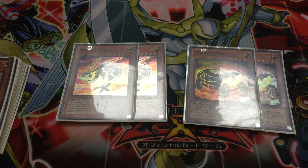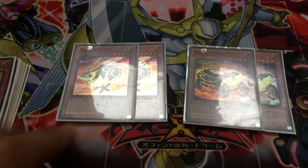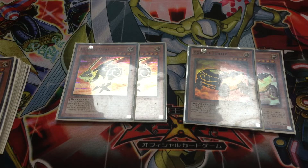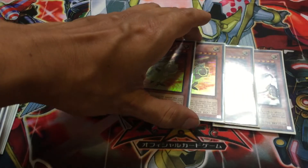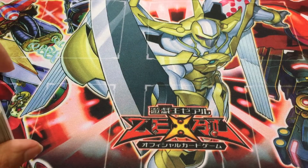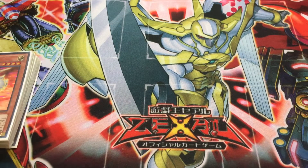The next cards are two Bujingi Hare and two Bujingi Turtle. Bujingi Hare prevents monsters from being destroyed by battle or card effects once, while you banish a Beast Warrior-type Bujin monster from the graveyard. Bujingi Turtle prevents the targeting of a Bujin Beast Warrior monster by banishing it from the graveyard. Two very strong cards you always want to have in your graveyard — I usually like to send Hare first and then Turtle later. These two combined with Crane are the main ways you will protect a Bujin Beast Warrior on the field.